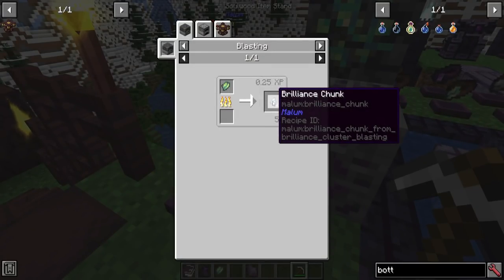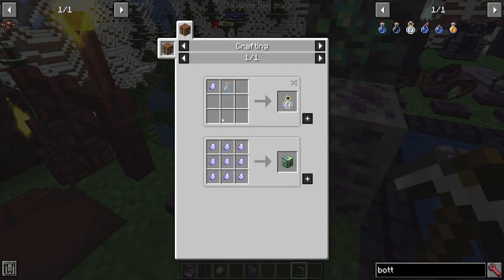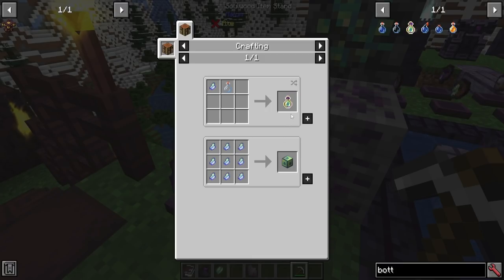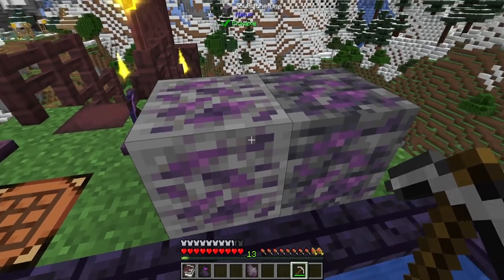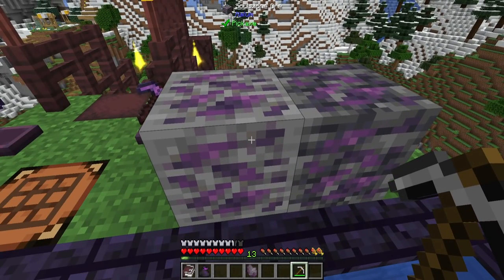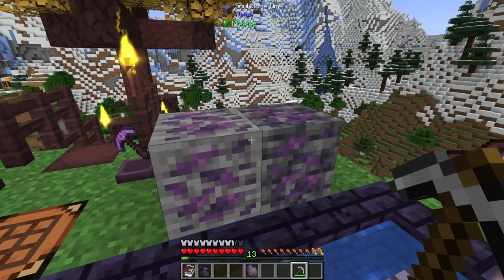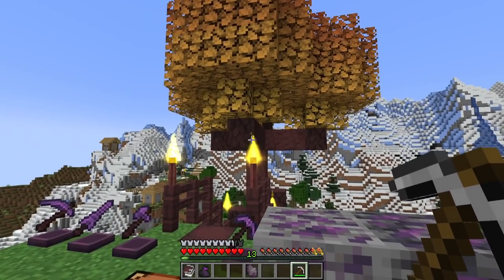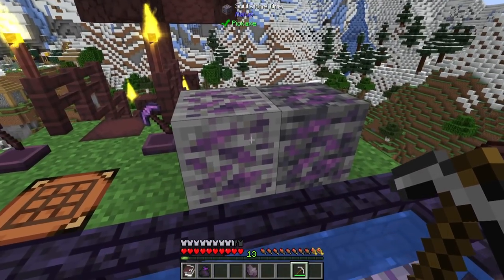Grabbing that, you can use it to smelt it into brilliance chunks. Take those brilliance chunks and either make yourself a decorative block of brilliance, or put it in a bottle for a bottle of O-Enchanting. The soulstone ore, though, is pretty much your bread and butter of this mod. It's going to be your entry or gateway into getting into a lot of the stuff, as well as the runewood trees that you're going to need.